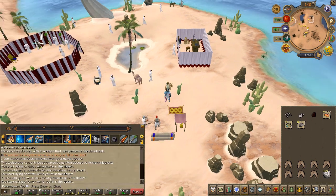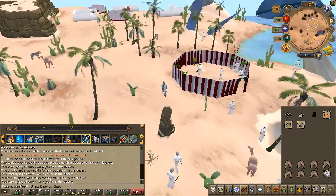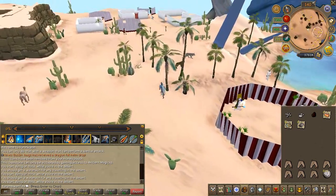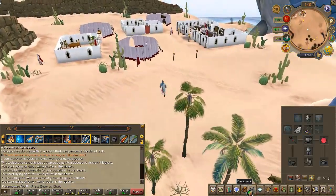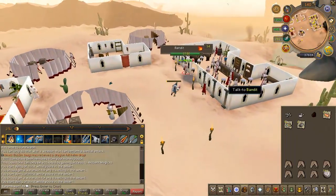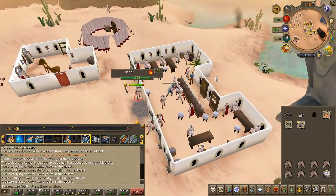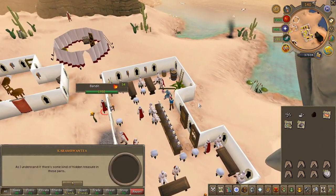You will now need to run south to the bandit camp. This is the part that requires you to not have any Bandos or Saradomin items, so make sure to check that. Find the pub and talk to the bartender — choose the second then the first chat option.